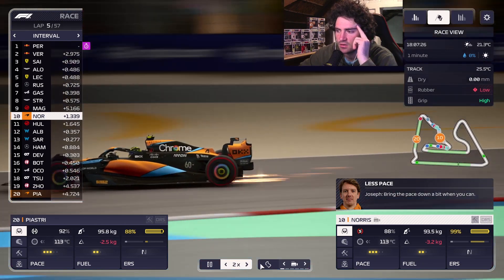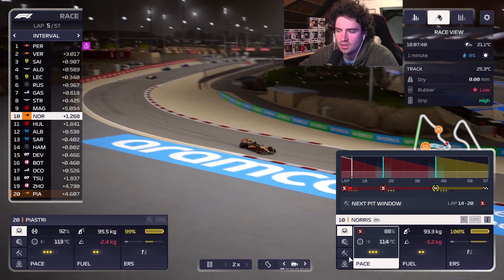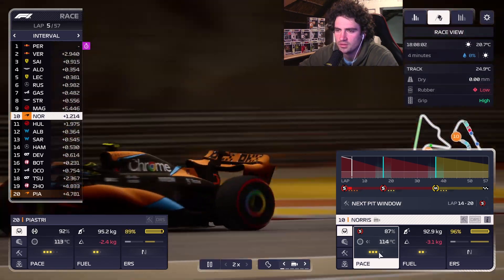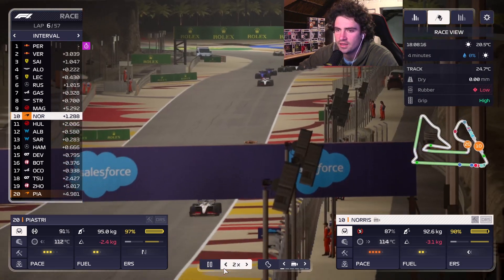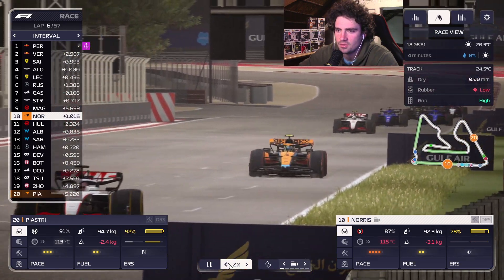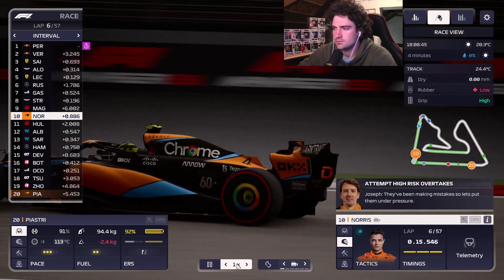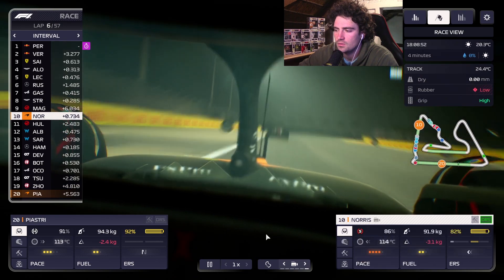I'm going to run at medium pace until about lap 10, then push from that point on. It's kind of difficult because the medium tires are going to be a lot stronger by then. Let's push now — use some DRS, see if we can get ahead of Magnussen. At least just attempt to get ahead of him. We're closing the gap quickly. Come on Norris, you can do this!